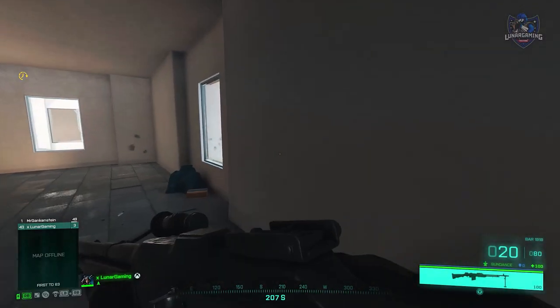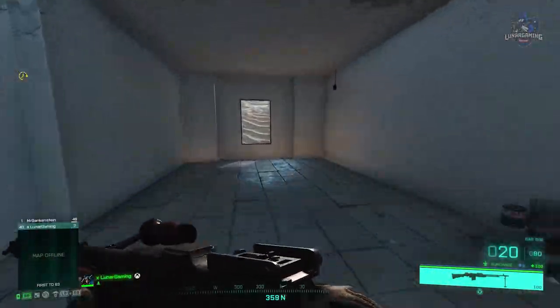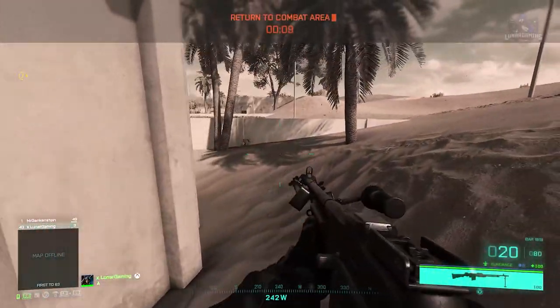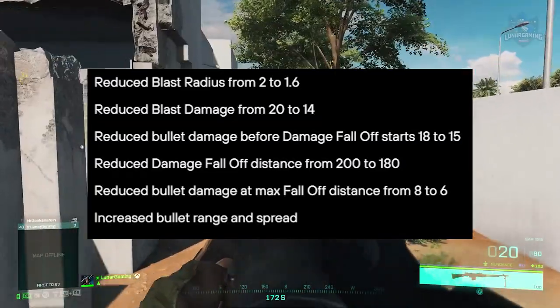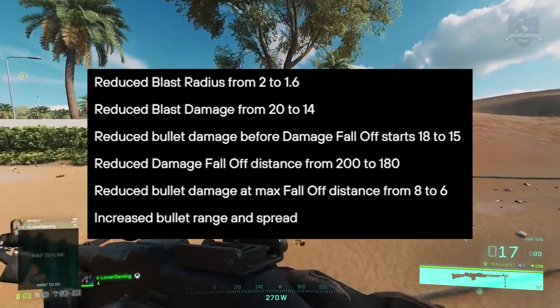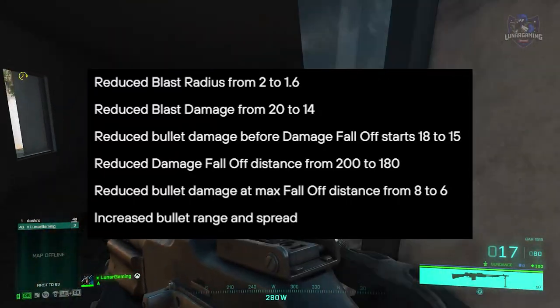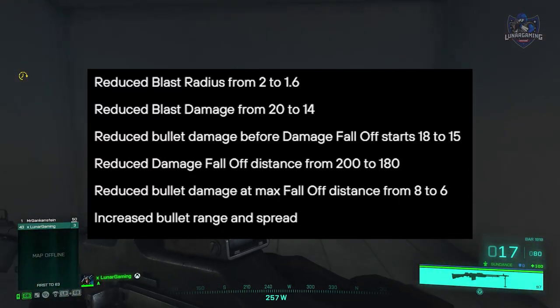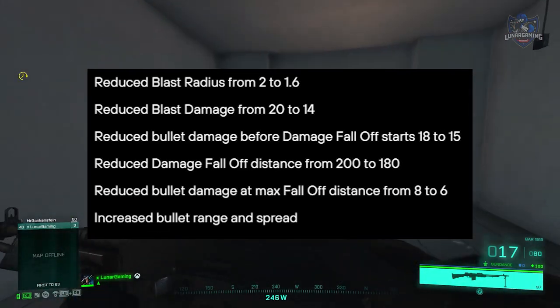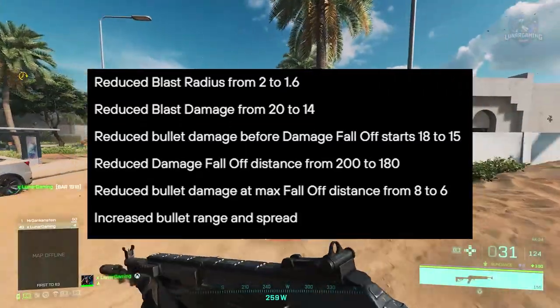For the SuperHulk's 30mm cannon, they've reduced overall damage and the range at which bullets do full damage while increasing overall bullet spread. So reduced blast radius from 2 to 1.6, blast damage from 20 to 14, bullet damage before damage falloff from 18 to 15, damage falloff distance from 200 to 180, and max falloff distance from 8 to 6, with increased bullet range and spread.